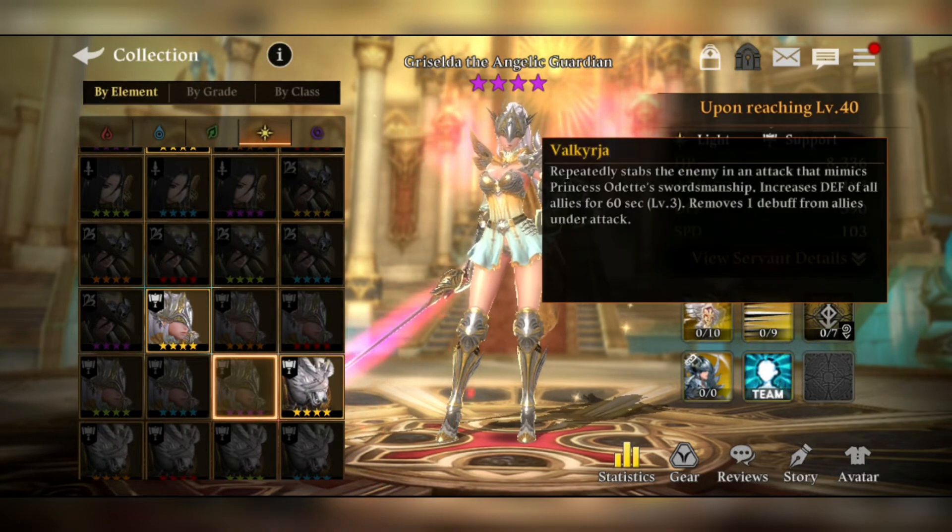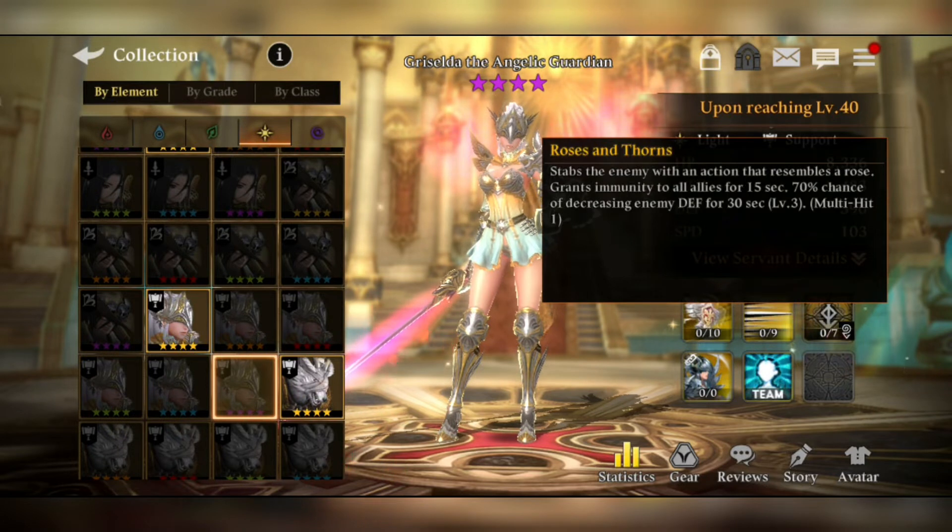The second skill, Valkirza, increases the defense of all allies for 60 seconds at level 3 — pretty good. It also removes one debuff from allies under attack, which is a really solid cleanse for a support unit.